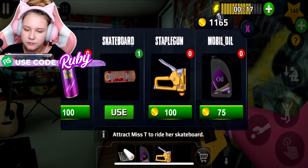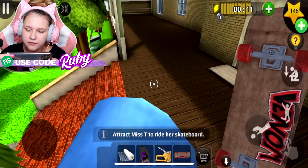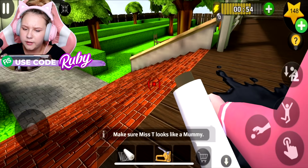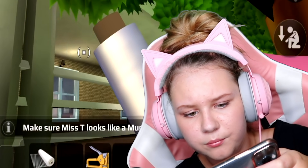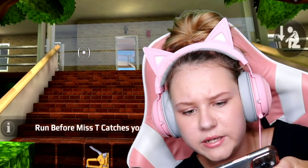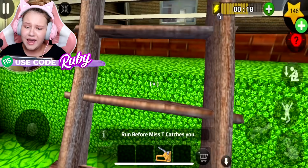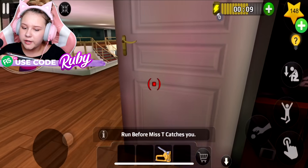You know what, I'm just gonna buy the oil, a staple gun, and the skateboard as well - I kind of want to see this prank. I'm pretty sure you put the skateboard there and the oil here, and then maybe you put the clean foil here somewhere. It doesn't give me an option to put down the clean foil anywhere - we're supposed to staple it maybe. It says 'run before Misty comes.' I think Misty is glitched - I'm just gonna have to distract her to get out of that spot.